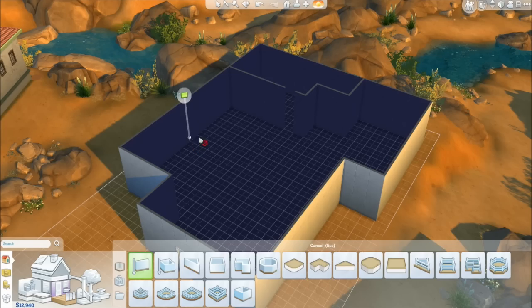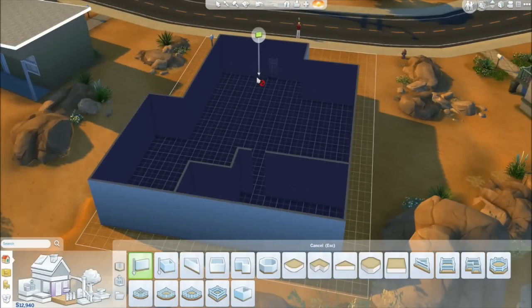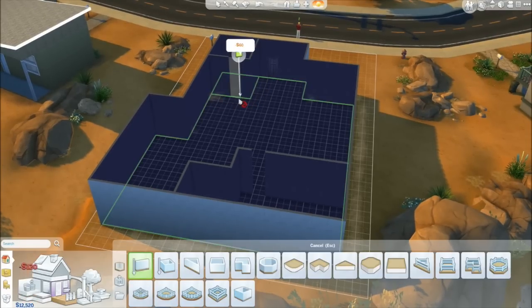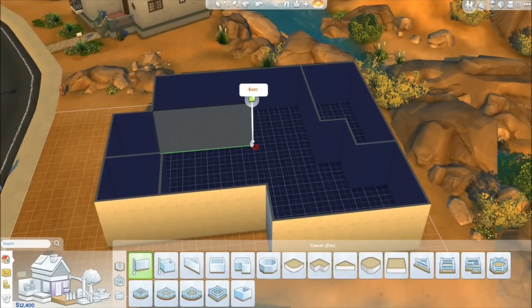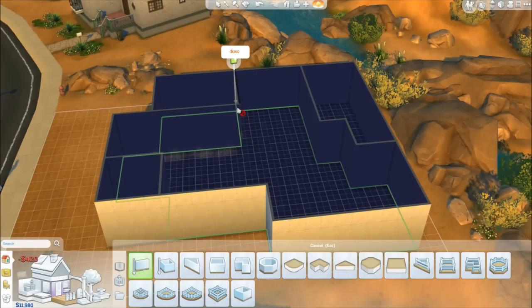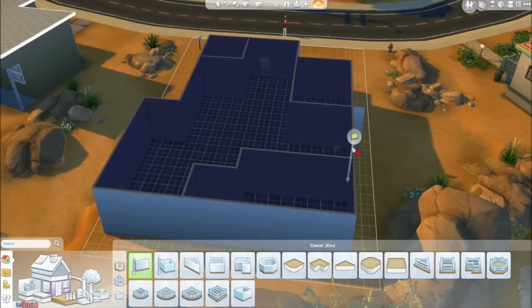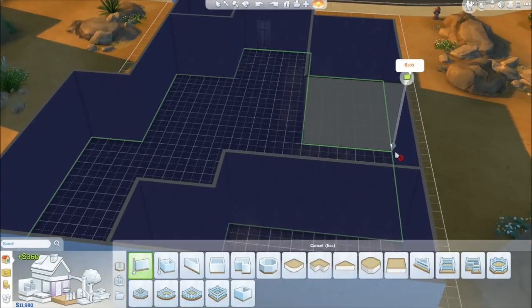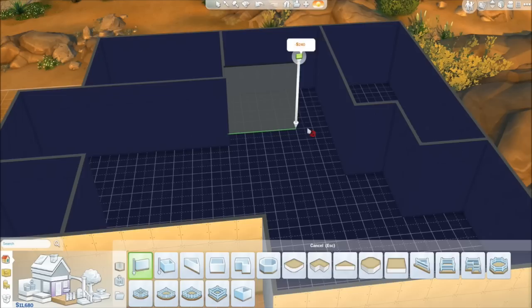I'll finish that wall up. Oh, I think I went a little bit too far — let me undo that. God dang it, keep going over. Such a noob. Redoing it — there we go. What I actually want to do is get a bathroom going here, so I'll make it a little bit smaller so we can have room for a bathroom. Let's go ahead and get doors. What is a nice little basic door?